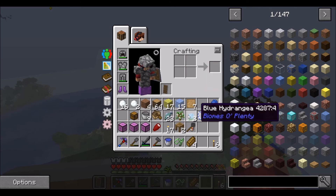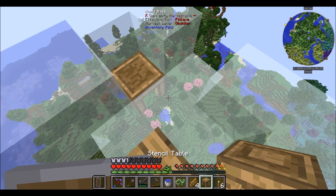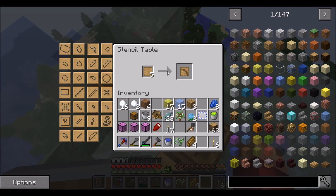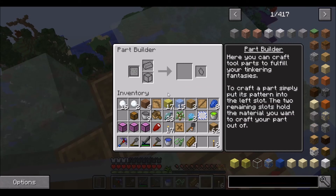We'll make all the Tinker's Construct stuff again. I already had a tool station — that was a waste. We need to make a pickaxe head, tool rod, and a binding. We'll grab some cobble, make a head, one of these, and then make the tool rod out of sponge.